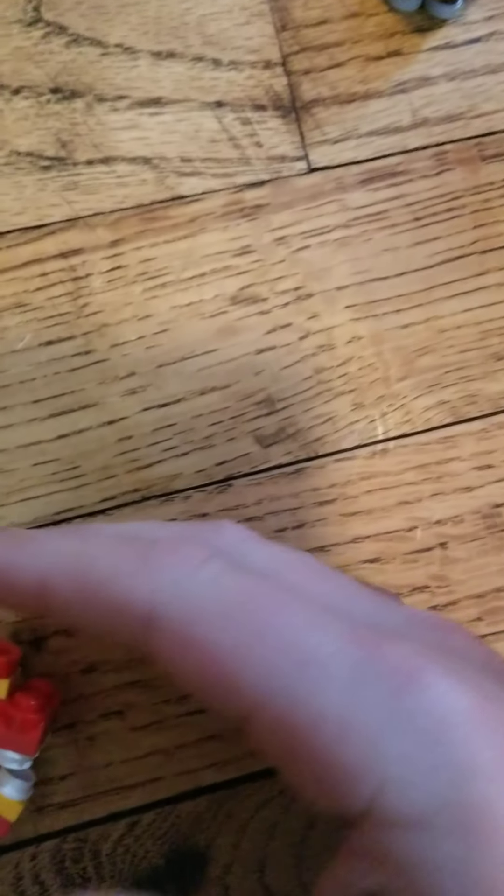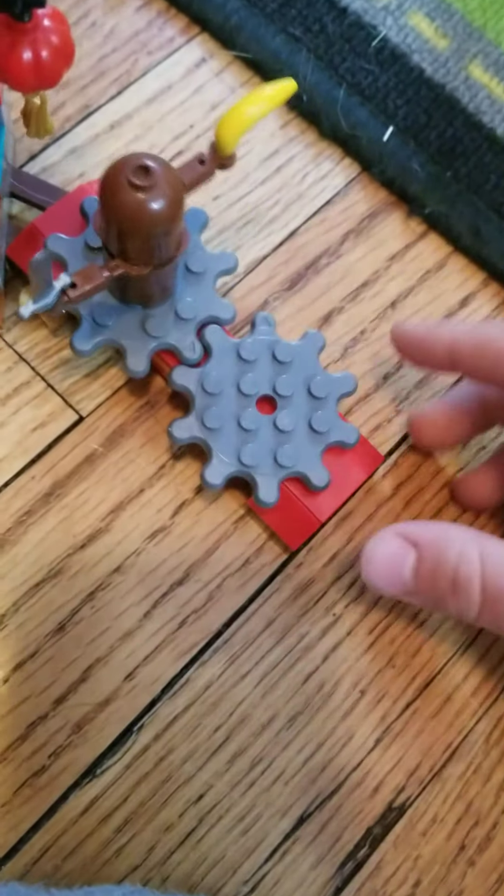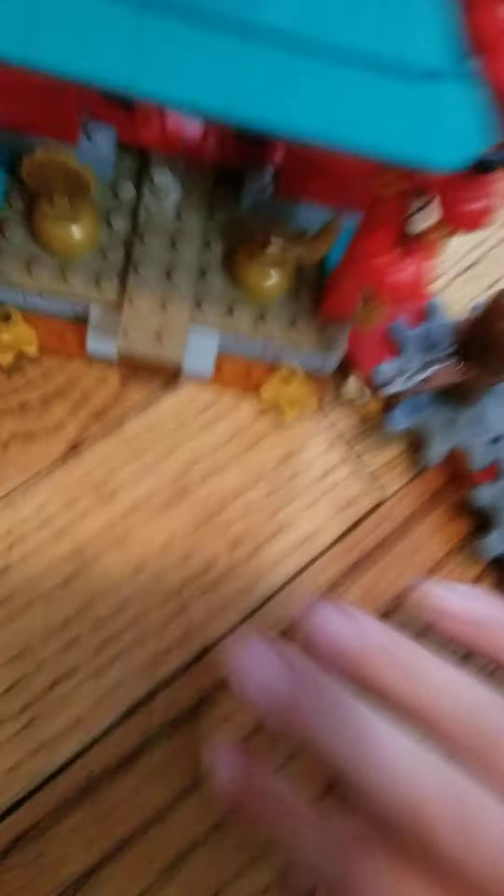Why is the dragon's tail a flag? Is he trying to show off Chinese flags? Why is there just gray? And why is this not even lined up with that? Lego, pay attention to detail. Goodness.